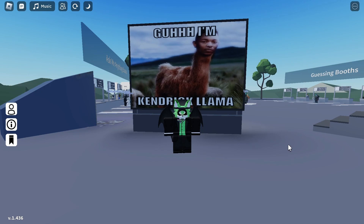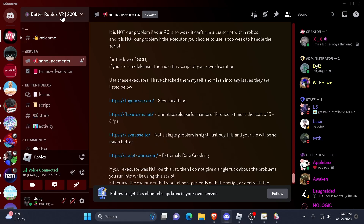First of all, you want to head to your Discord. Once you're at your Discord, you join the Better Roblox V2 Discord server, which will be in the description at the scripts part of my vids.